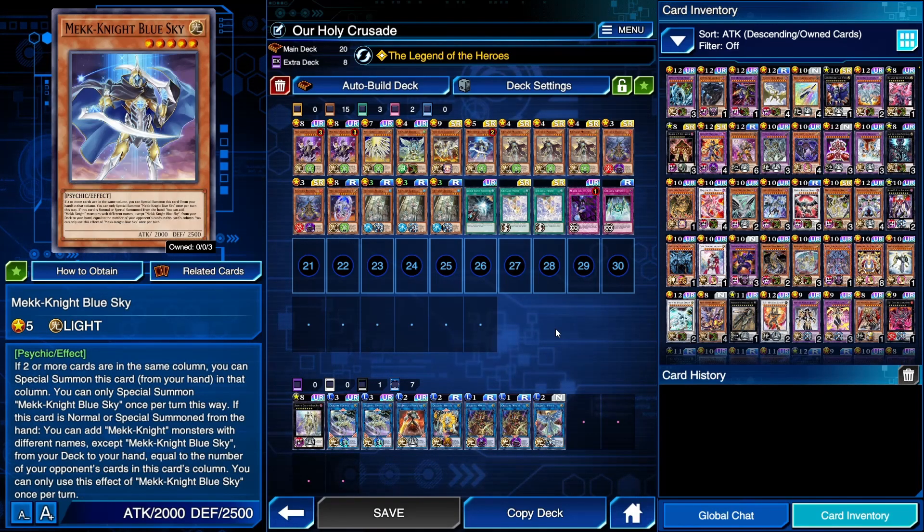Blue Sky is the primary card you'll draw off of Nightfall's effect. If you special summon Blue Sky, you get to draw a Mecha Knight for each card in your opponent's column — so if they have two or three cards, you draw two or three Mecha Knights. That's a really solid option. It easily allows you to go plus and go into some sweet link plays. This is the primary way you'll make your Morningstar. Don't sleep on this.